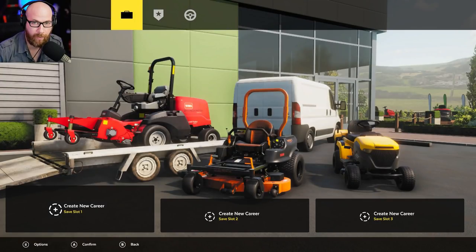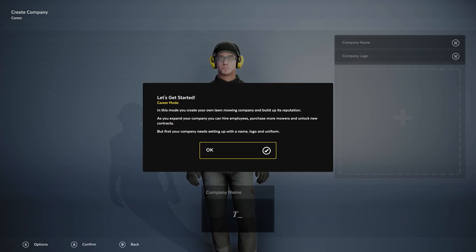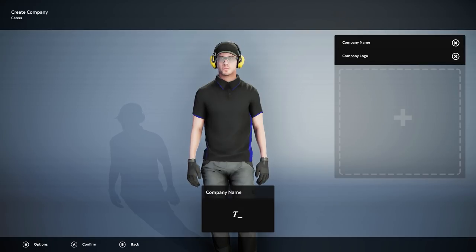Hello everyone, welcome to Lawn Mowing Simulator by Skyhook Games. I've been looking forward to this one for a while. We finally have a playable demo here on Steam — it's only available for a few days. Let's get started in career mode. In this mode, you create your own lawn mowing company and build up its reputation. As you expand, you can hire employees, purchase more mowers, and unlock new contracts. First, your company needs setting up with a name, logo, and uniform.